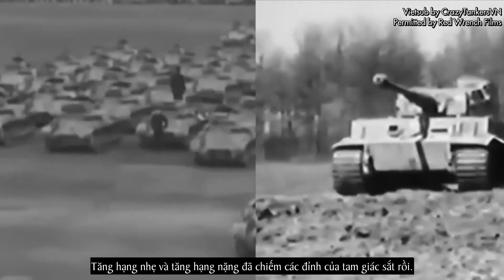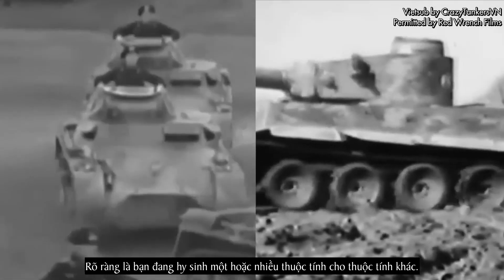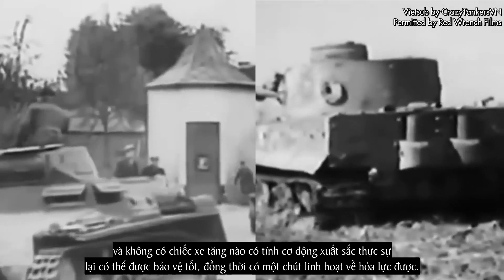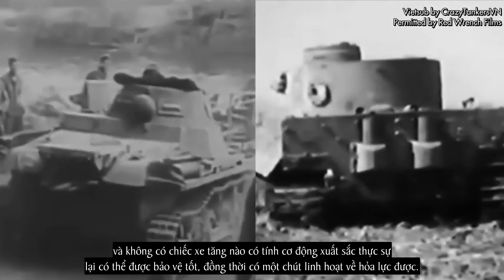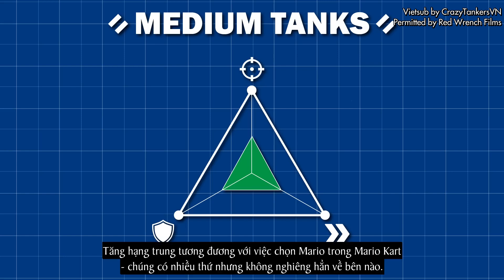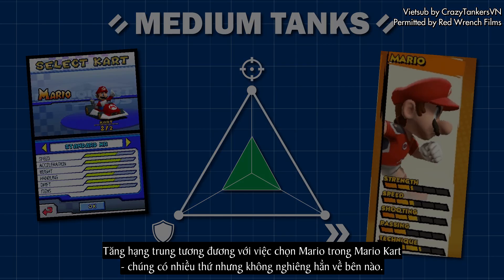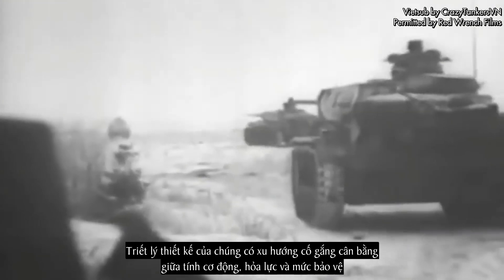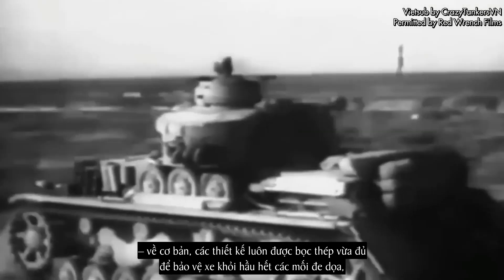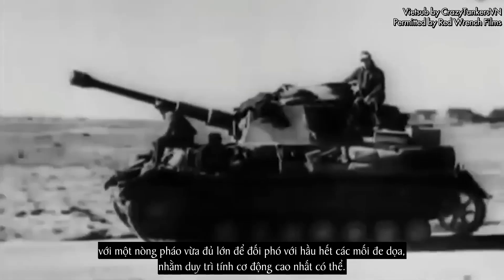So light tanks and heavy tanks take up the extremes of the iron triangle — you are very clearly sacrificing one or more attributes for another. No tank with excellent protection could realistically be fast, and no tank with excellent mobility could realistically be well protected, with a little flexibility in terms of firepower. But in the middle of the iron triangle lies the medium tanks. Medium tanks are the equivalent of picking Mario in Mario Kart — they're jacks of all trades but masters of none. Their design philosophy tends to balance mobility, firepower, and protection: just armoured enough to protect from most threats, with a gun just big enough to deal with most threats, in order to retain as much mobility as possible.